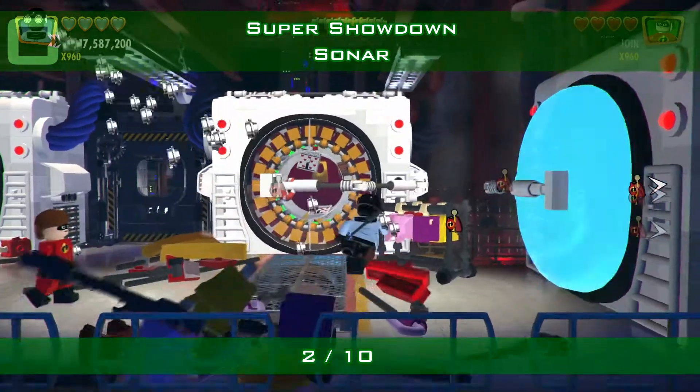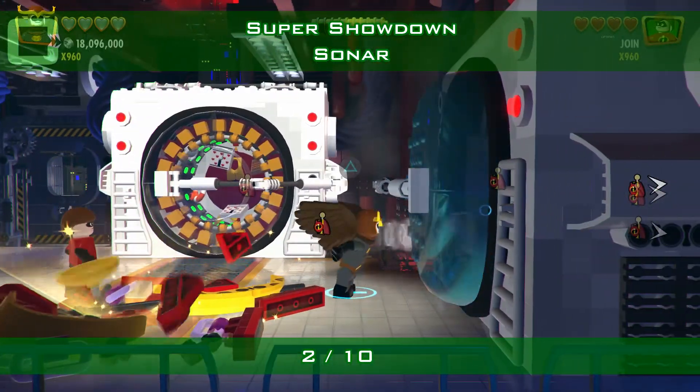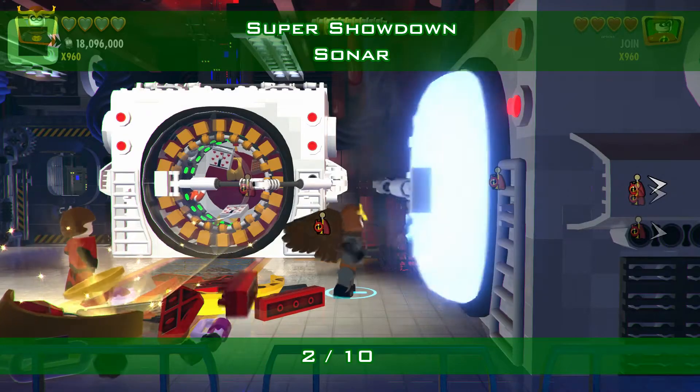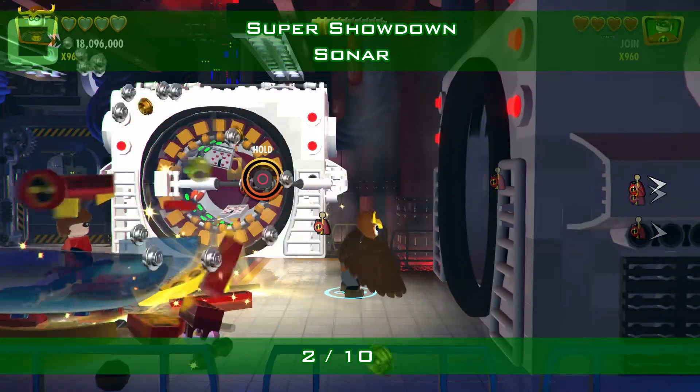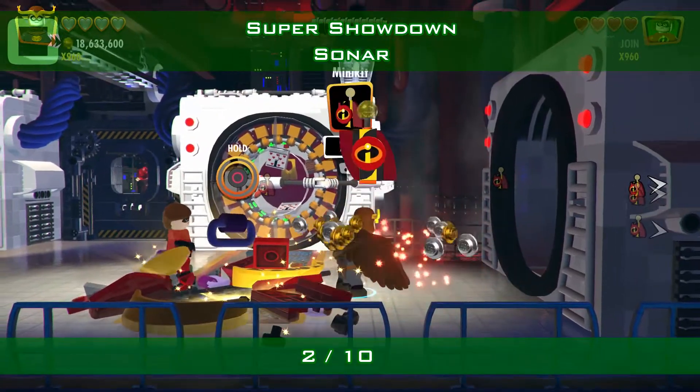The next one is a sonar challenge — well, ability usage. Here's a washing machine with a glass. Yell at it and you get some pieces for a minikit. Put it together and pick it up.